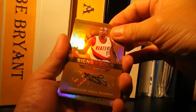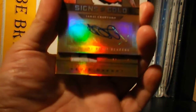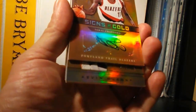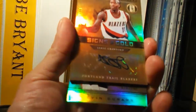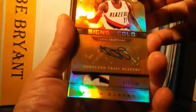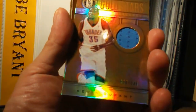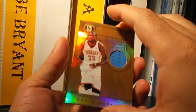Who's the next card, Jigs? Read it. Kevin Durant! It's the jersey of Kevin Durant, number 30 of 149. That's nice — gold stars.